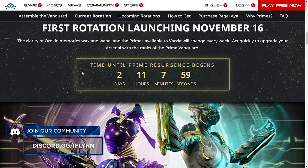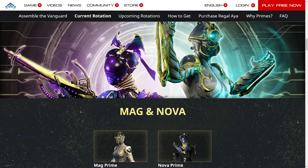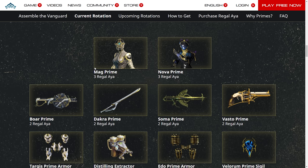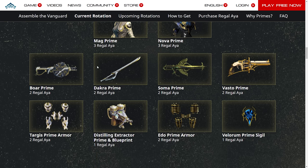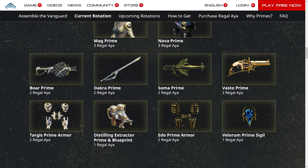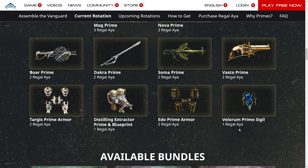If we scroll down, the first rotation is launching November 16th and the available pack is Nova and Mag. We can see the different costs of all the items. If you wanted to buy Mag Prime on its own, it would be free Regal Aya — the premium currency — two for the Dakra Prime, two for the Boar Prime, two for the Targis Prime Armor, and one for the Distilling Extractor Prime. Then with Nova Prime, it's more or less the same prices for the weapons — two — and then for the accessories — two — and the sigil for some reason is one instead of two.